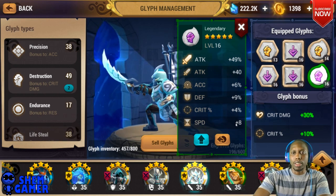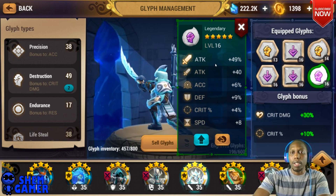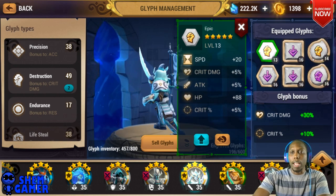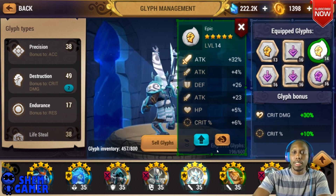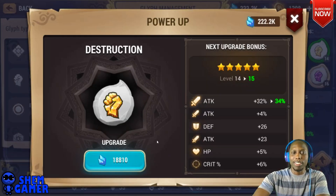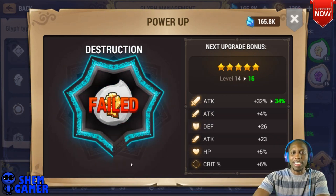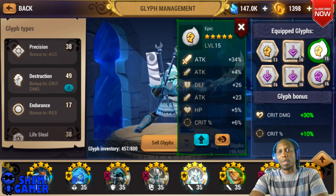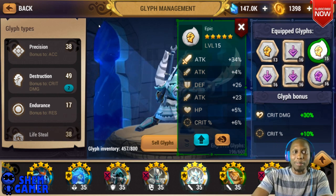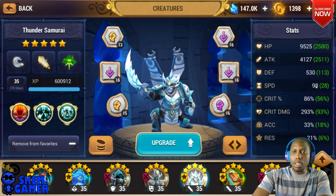So I have speed, attack, crit rate, crit damage so far, and the last two are going to be attack. Speed is good to have, crit rate is very good, defense does help, and I have attack at 49. I haven't gotten everything to plus 16 yet, but let me see if y'all give me some good luck — let me try to get this up to 15 real quick. Oh, we did get it up to 15! Nice. One more and we'd be at 16, but I don't want to risk it — gonna save my money.